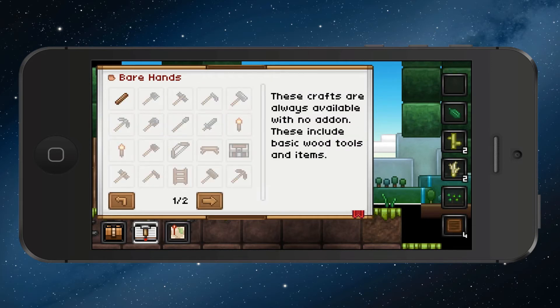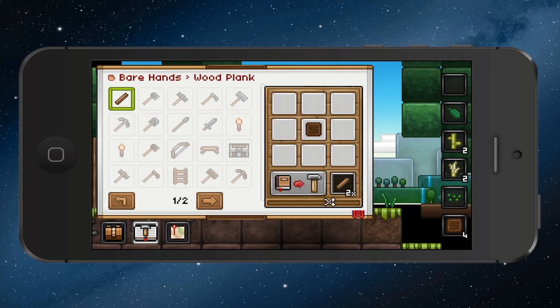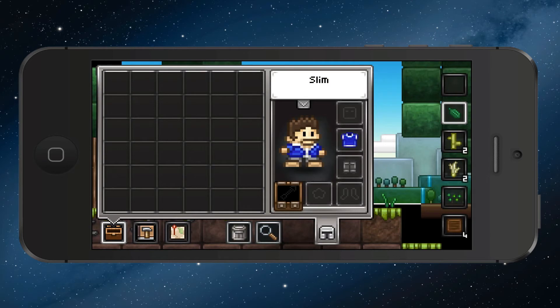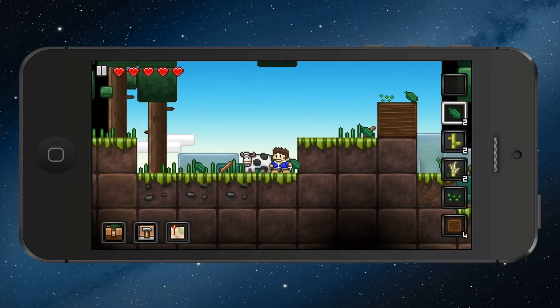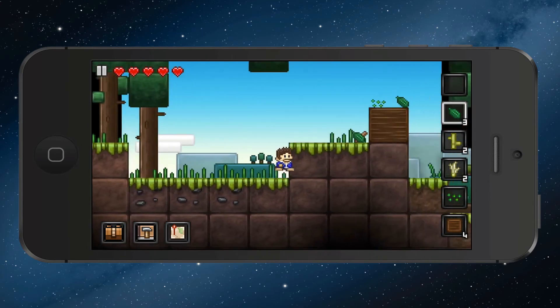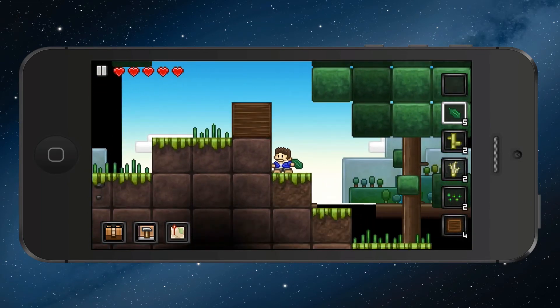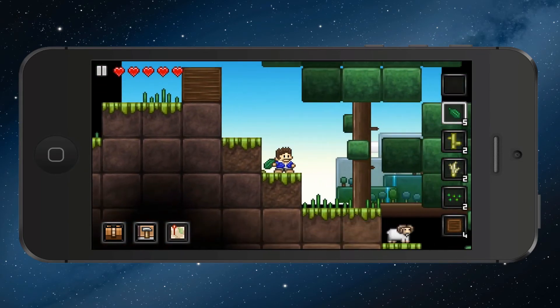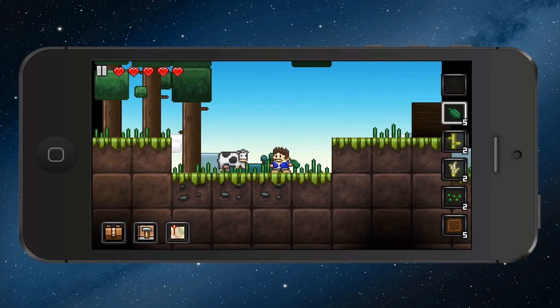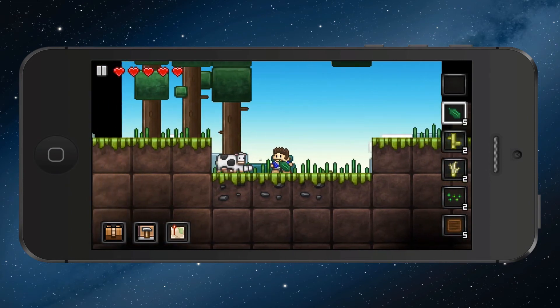I can choose from different things I can craft — these are with bare hands, and these are with a workbench, etc. Here is my inventory and my stats. This is what I'm wearing; I don't have anything equipped because I just started. Any lag you see is because I'm mirroring this to my Mac over Wi-Fi, which is being a bit slow right now — it's usually pretty fast.